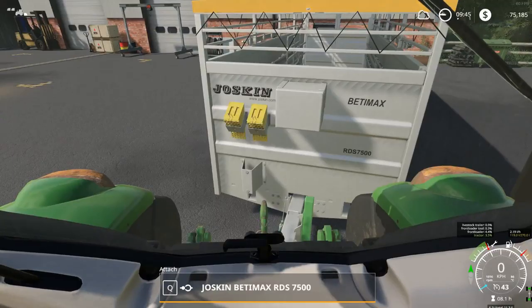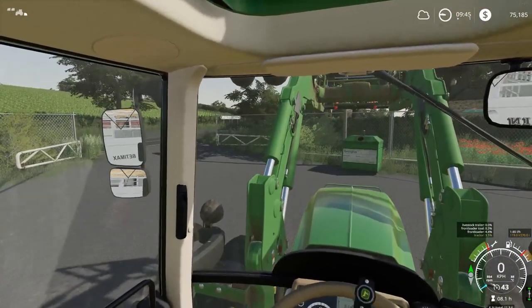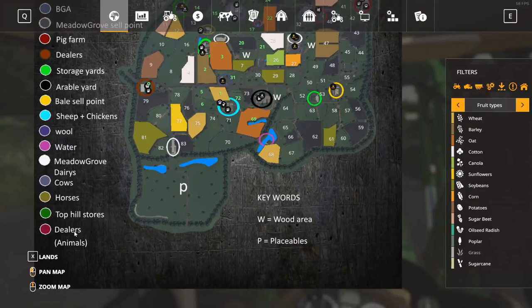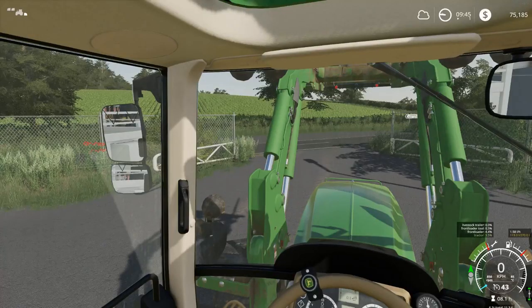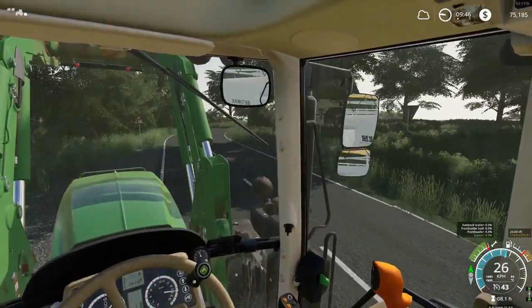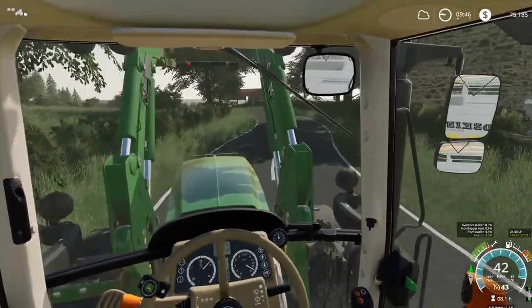Go ahead and get this all connected up. Now, the animal dealer - sheep plus chickens. The animal dealer is going to be here. I think I know where that is, so we'll head down there. We'll head down to the animal dealer and I will talk to you guys once we get there.